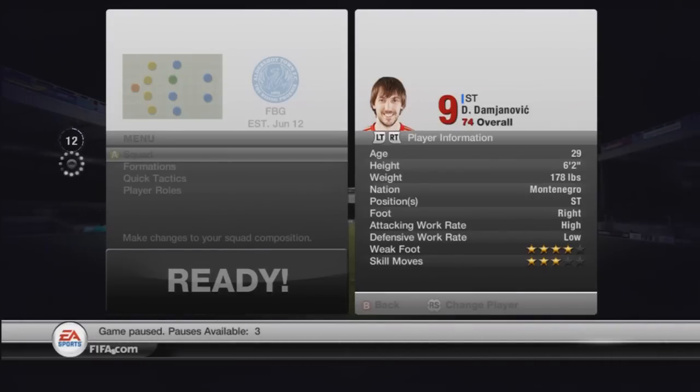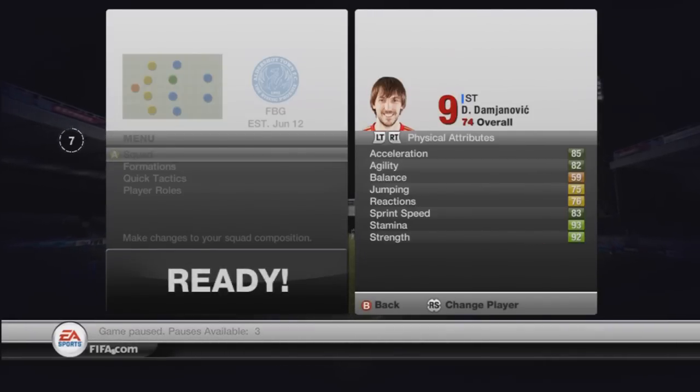He's 6-foot-2, which is nice for headers, and that high attack work rate and 4-star weak foot are good. Then you look at his 3-star skills, which for some of you may be a bit too low, but for me that's about the minimum I'd want to see in a striker — anything more is just a bit of a luxury.